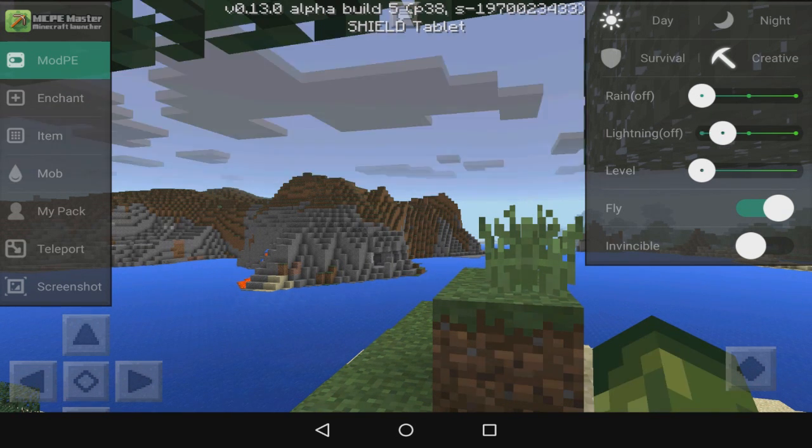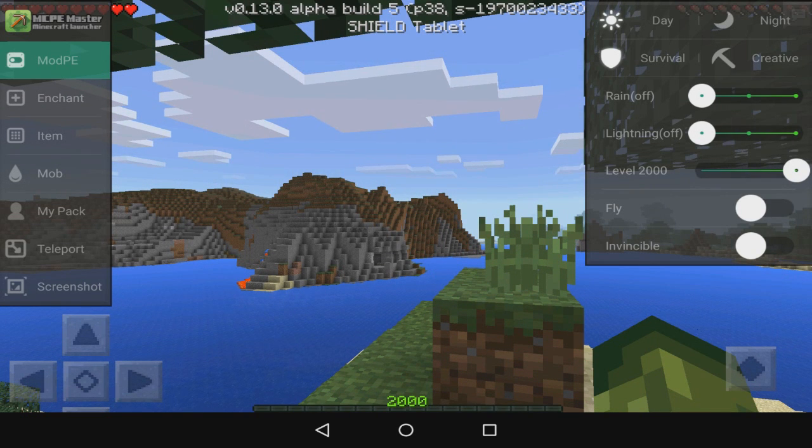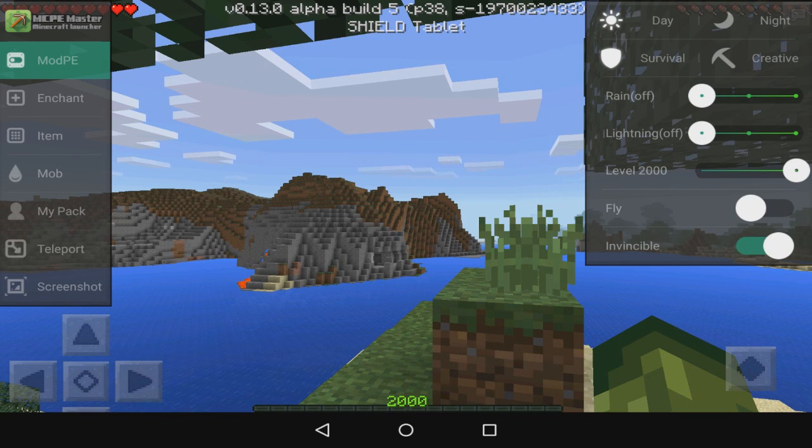You've also got your levels — you can see at the bottom we've got a levels slider. I'm going to go into survival and you can see my levels are changing. I'll keep it on 2,000 — it's good for enchanting, especially if you're testing. You've also got fly on and off, and invincibility on and off.